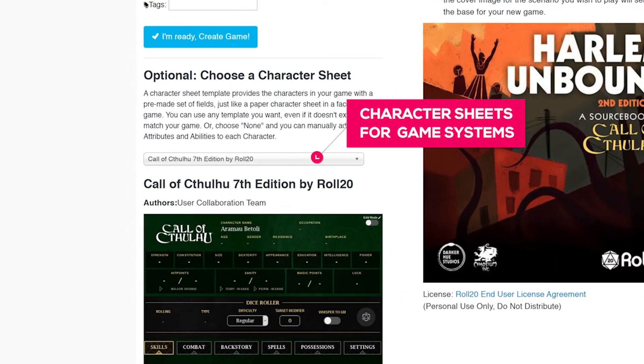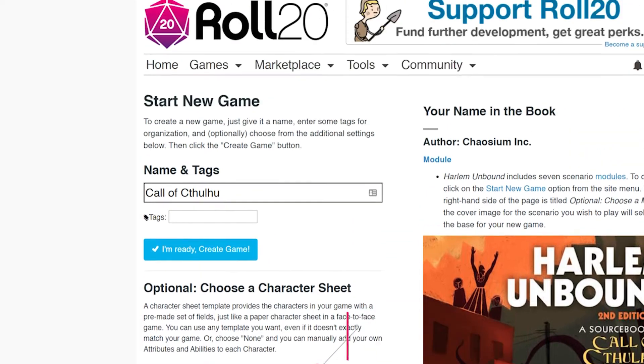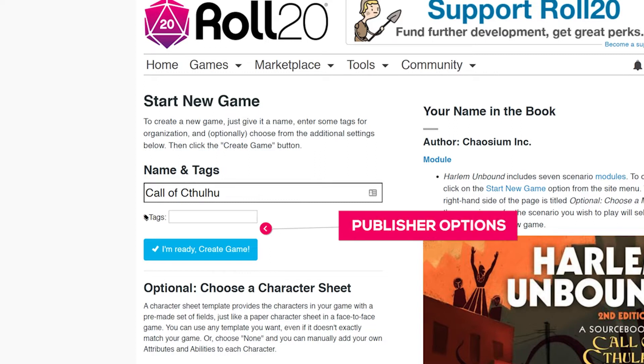If you're running this game as a publisher or as a representative of a publisher, your game creation page will have the option to select that game system under tags. Do so if you're playing that system. When you're done, click Create Game.